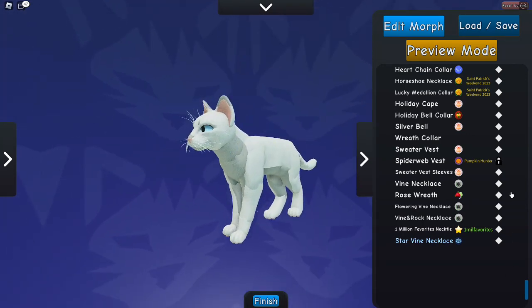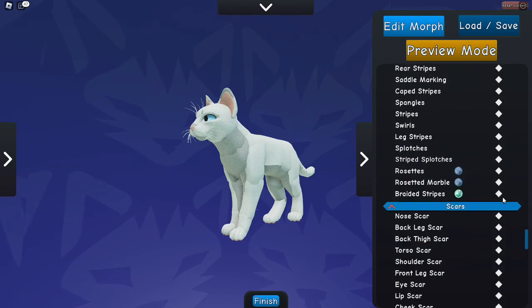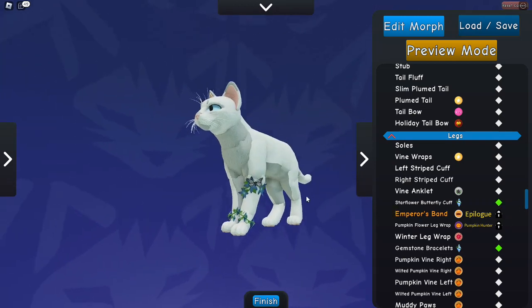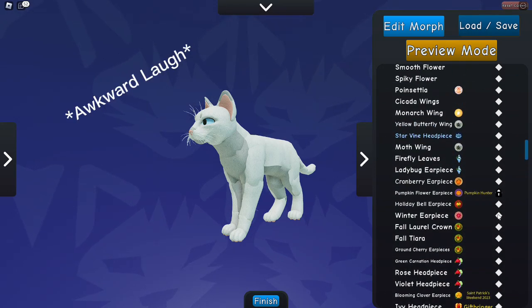The new game pass I've bought comes with this Rose Reef. Up here you can see — I'm pretty sure this is it, I don't know, I have a lot of game passes. I think this is it, though I think I already have those.